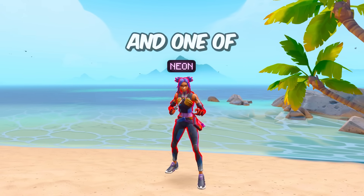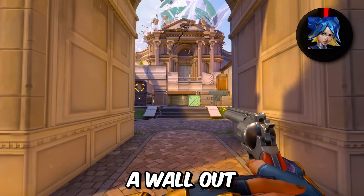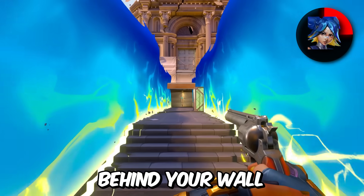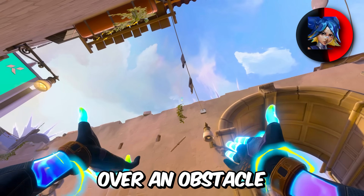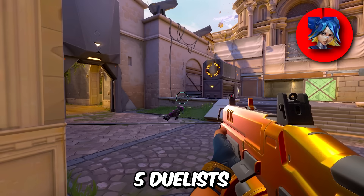We got Neon, and one of the main things I see people doing wrong is using the wall incorrectly. Just throwing a wall out A main on Ascent, for example, will allow enemies to get close behind your wall and catch you off guard. Instead, you can throw it over an obstacle by aiming above it — for example, to smoke off tree for your team as you're entering site, which is especially nice when teammates think you're trolling and pick five duelists.